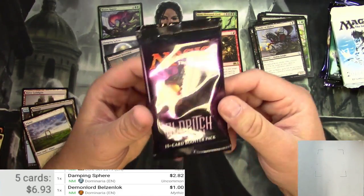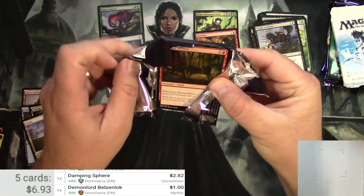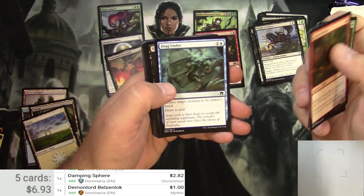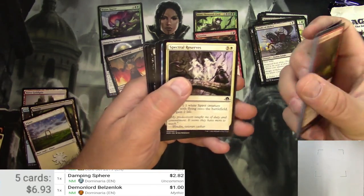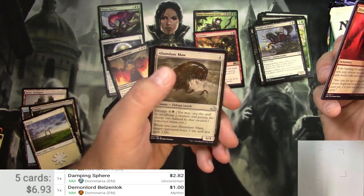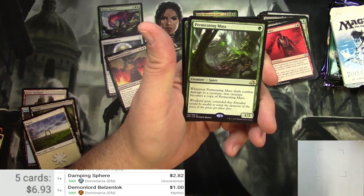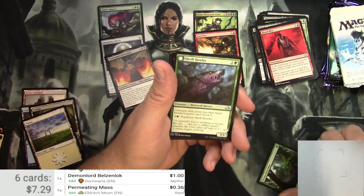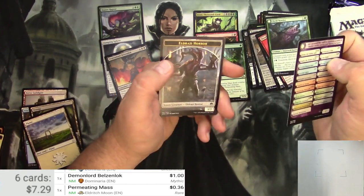Eldritch Moon — first pack out of a brand new box that I just opened. Let's see if we get anything good out of this. Brazen Wolves, Waxing Moon. I haven't seen this set in a while. Hell Howler — Eldrazi Werewolf, uncommon.